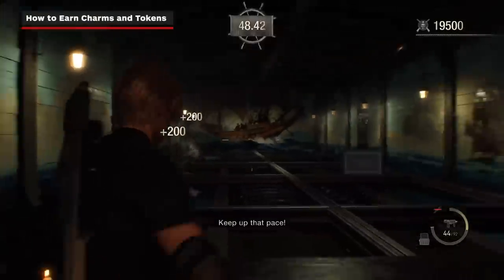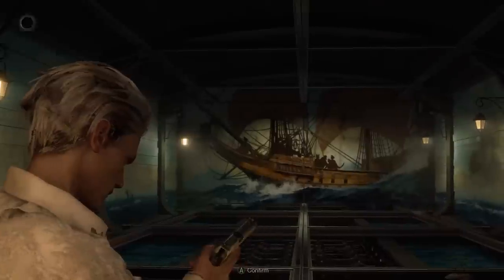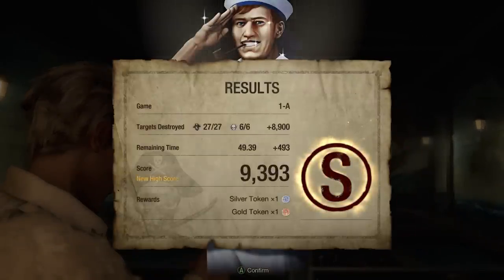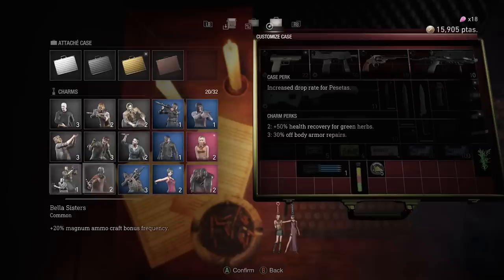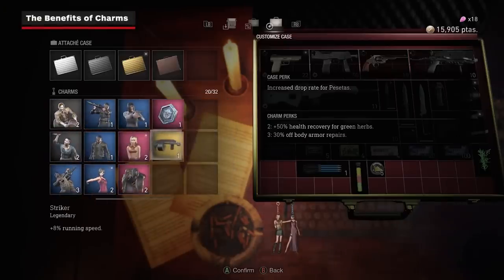While freely experimenting with Leon's arsenal of weaponry can be a great deal of fun, the main reason to engage with the Shooting Range is to earn Silver and Gold tokens. Your payouts will be determined by the score requirements highlighted on each Shooting Range challenge. These special tokens can then be inserted into a coin machine to get random charms, which can be attached to your attache case and provide passive bonuses with tremendous benefits.